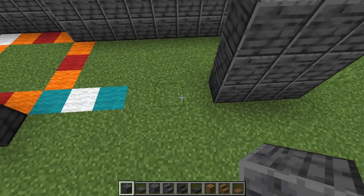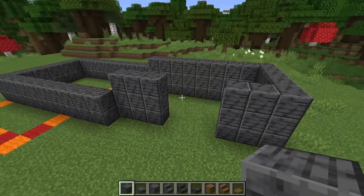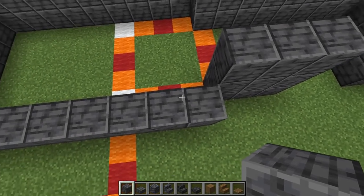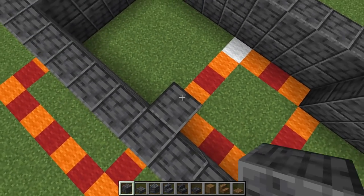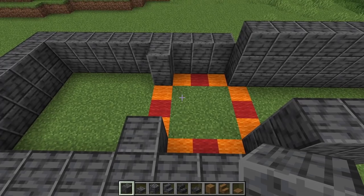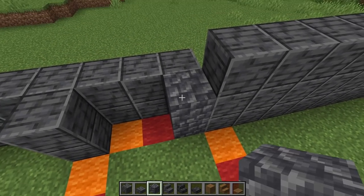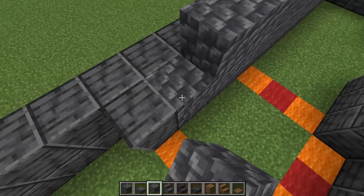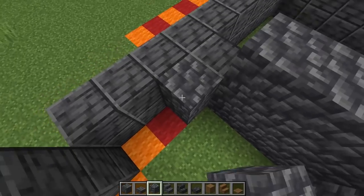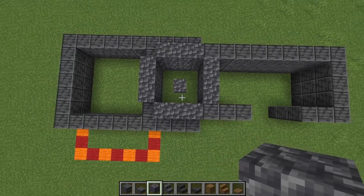Continuing the layout: go up one, two, three, four in this corner area, then give a space of three and go up three more over here. This section will be the little pen on the outside. Coming to this side, count four blocks in, go in by one on each side, and we'll have our little tower in the center. Using cobbled deep slate now, go up three on all of these sections.